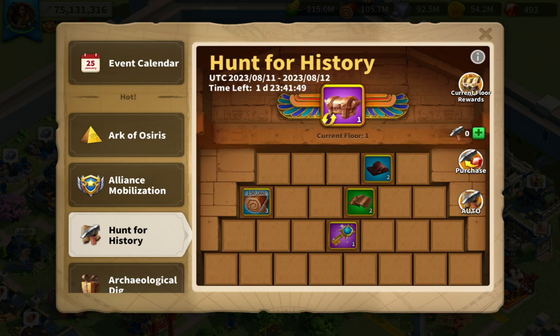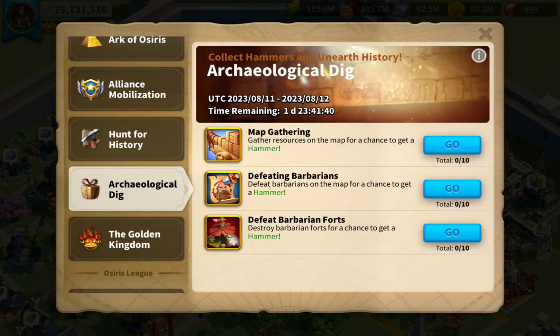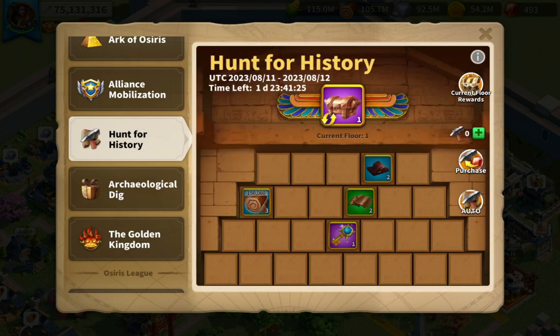You can see the time left here: one day and 23 hours, so I still have time to get more hammers. In the archaeological dig event, you can get more hammers through map gathering, defeating barbarians, and defeating barbarian forts — those three things you need to do to get more hammers for the Hunt for History event.